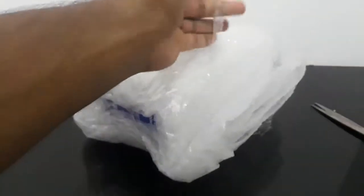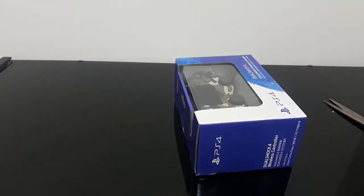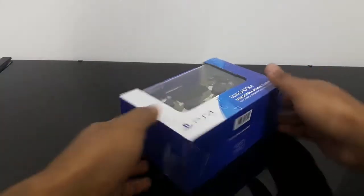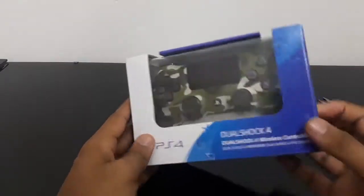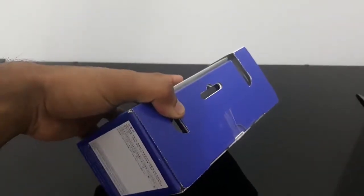I don't want to cut this paper. So the box is right here — amazing looks on the controller. You can see it's the DualShock 4 army version wireless controller. Let us unbox it — no need for scissors.